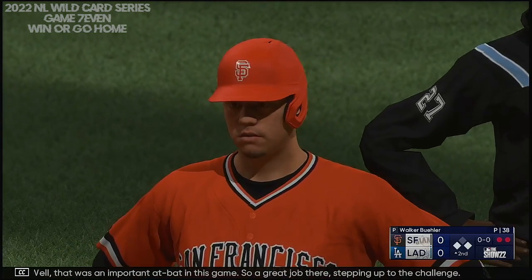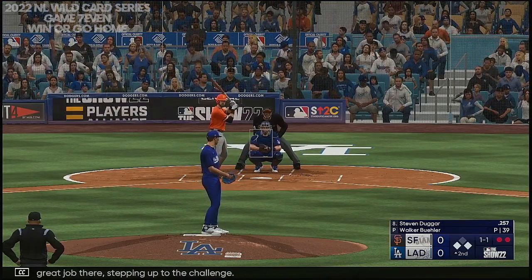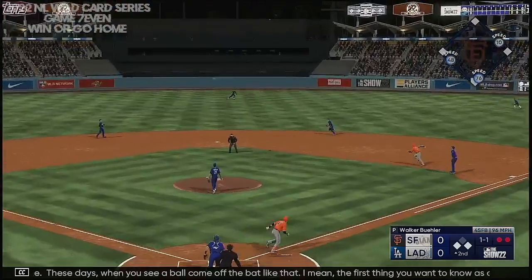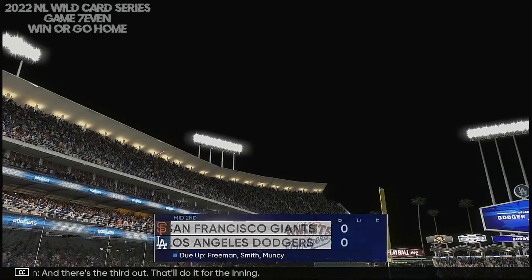That was an important at-bat in this game — great job stepping up to the challenge. When you see a ball come off the bat like that, the first thing you want to know as a spectator is what was the exit velocity. A hundred and nine in this case — that's just impressive. It's so cool we can get that sort of feedback. And there's the third out, that'll do it for the inning.